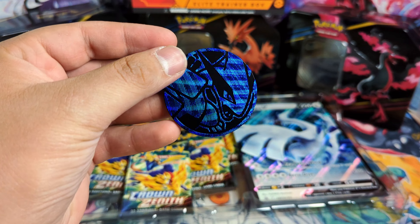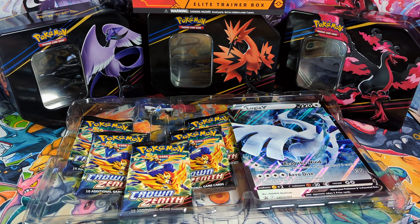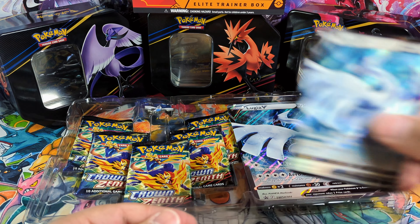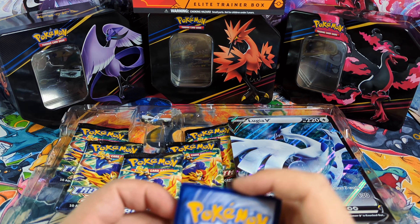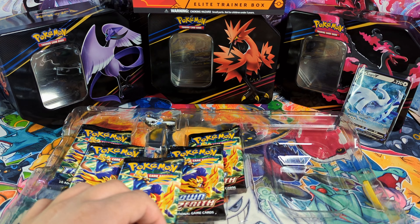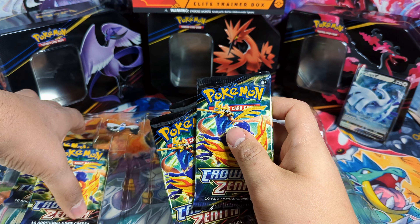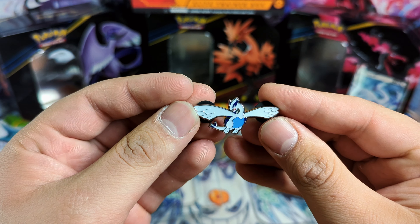There is the Lugia Koen card. It almost looks like it has a texture feeling to it, but it does not — that's just the finish they used. This caught me really off guard, but if you don't already know, I'm a big fan of Crown Zenith. Inside we got the giant Lugia V card, we do get five packs, and we can't forget about the little Lugia pin up here.